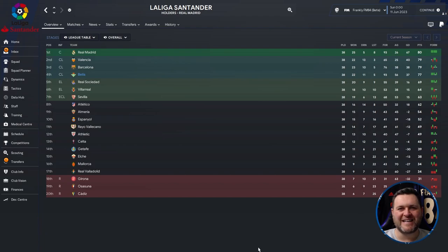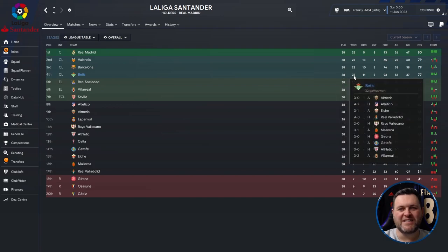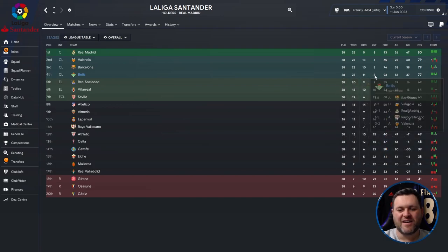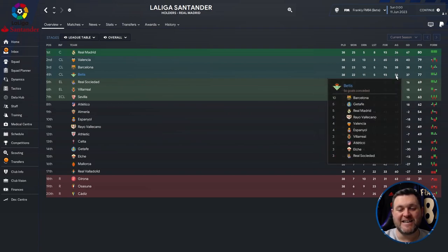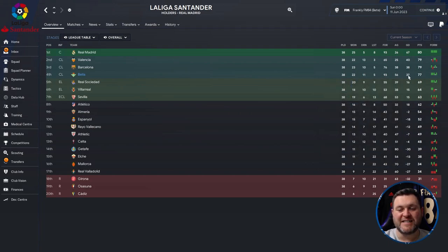Moving on to the final team of the tactic test, Real Betis also managed to get themselves 4th place in La Liga and qualify for the Champions League. Breaking down their 38-game season: 22 wins, 11 draws, 5 losses, 93 goals scored — tying with Real Madrid for most in the league — 56 conceded, a goal difference of 37, and 77 points. They finished only 3 points behind Real Madrid who won the league, and 2 points behind Valencia and Barcelona in 2nd and 3rd.